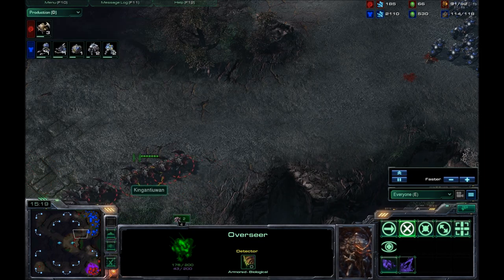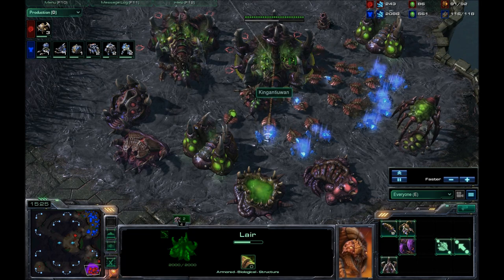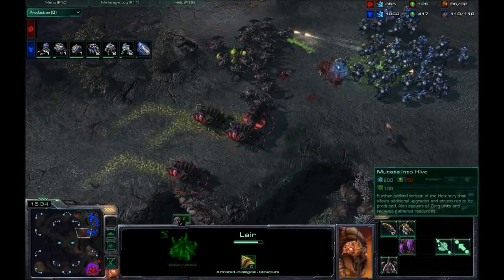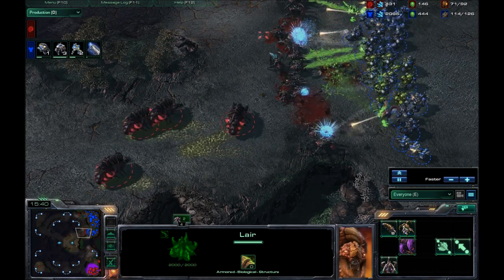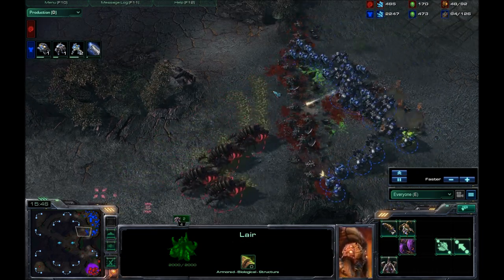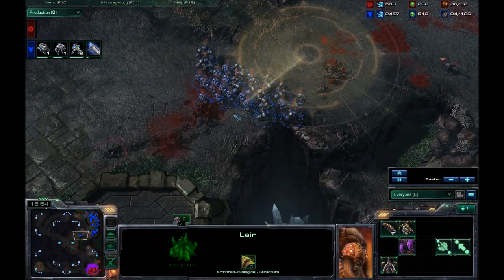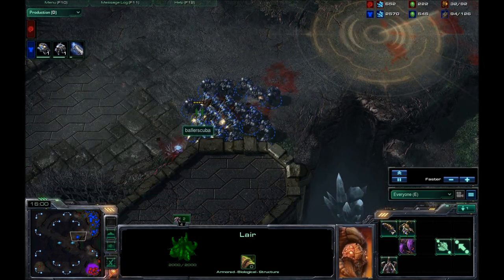He is going in for an attack here. It's an all-in because he simply does not have enough to make an expansion, so he's not going for it. If this attack fails, he is screwed. But he does have the Infestor, so he's going for Fungal Growth — he goes for two of them. These have a huge range on them, so it's hard to take them out. Of course they can burrow as well, so I scan trying to finish him off. He sends the last one in to die.